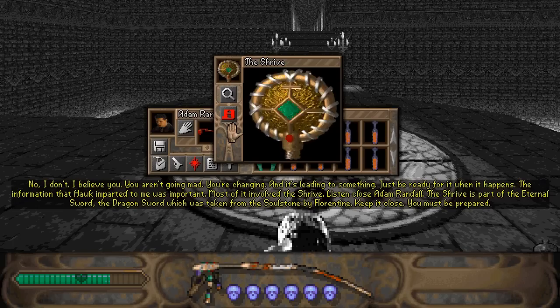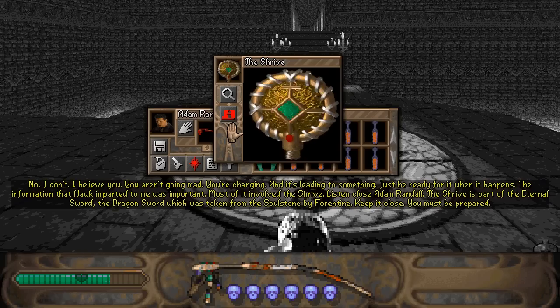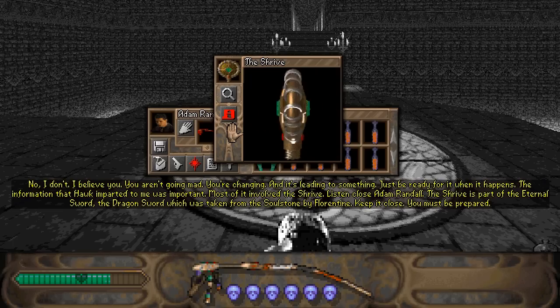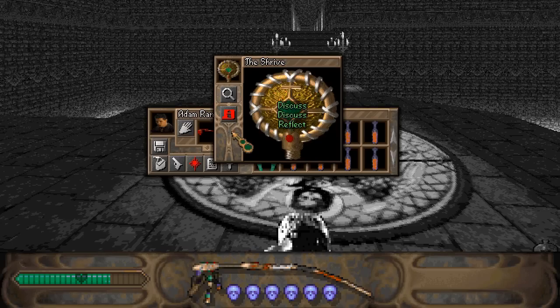The information that Hawk imparted to me was important. Most of it involved the Shrive. Listen close, Adam Randall — the Shrive is part of the Eternal Sword, the Dragon Sword, which was taken from the Soul Stone by Florentine. Keep it close. You must be prepared. Prepared for what? We don't know. We are looking for the Dragon Sword, which is why Hawk said we had to go to Aqua. But the Shrive is apparently activating and communicating with the brands on Adam's hands, and Adam is getting rightly freaked out about it. He doesn't know what's going on, and Rebecca doesn't know a whole lot herself either — just that we need to keep on the lookout for something.